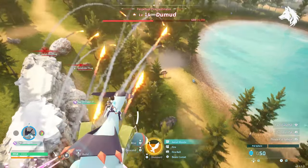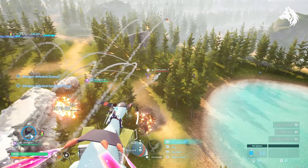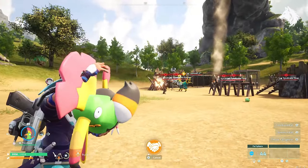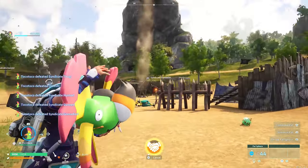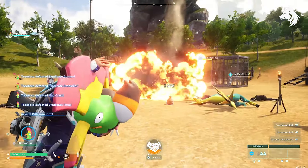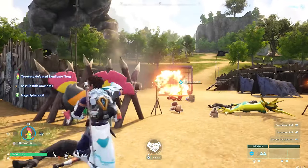So there we have it — all the pals with the best partner skills to use in a fight. It's not always simply about who has the best attack stats but what moves they can use. For example, Tocotoco doesn't have the greatest stats but can out-deal plenty of other pals with better stats thanks to his egg launcher. And while not always the most useful later in the game, when you're early to mid game these skills can all come in very handy. If this guide was useful, like and subscribe for more.